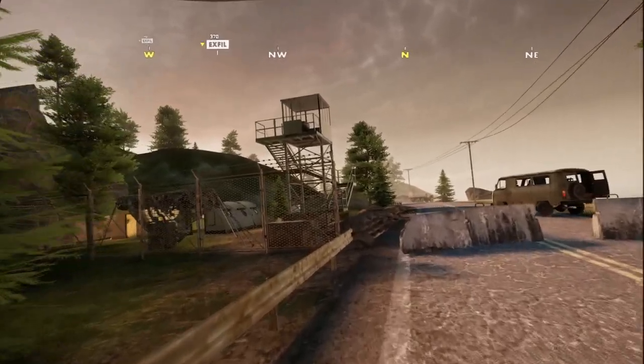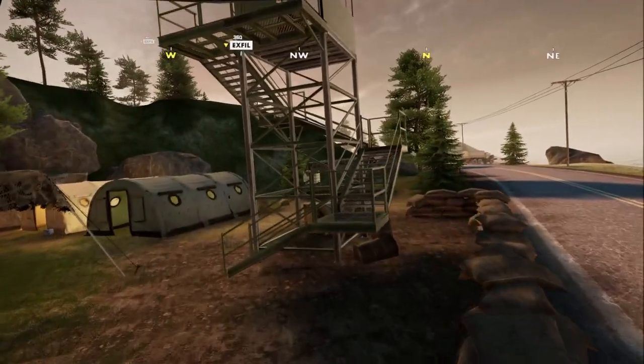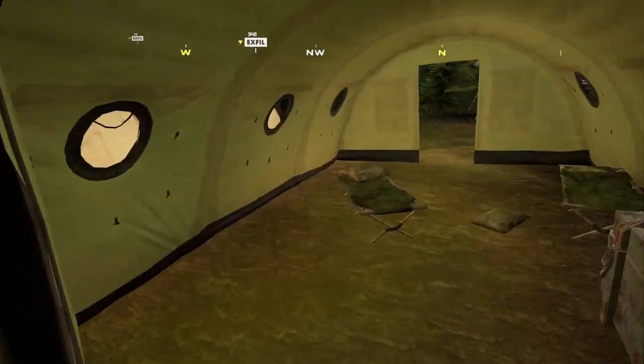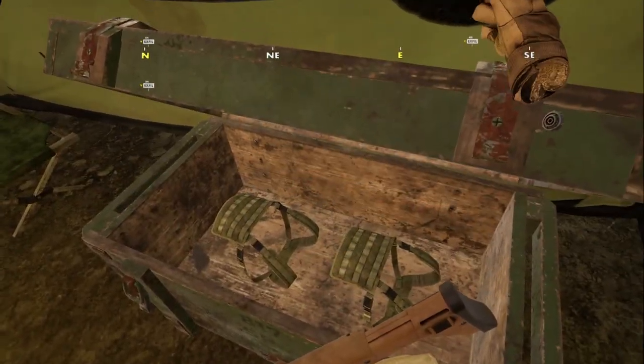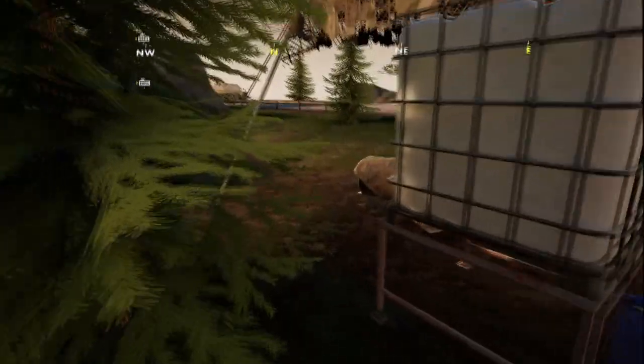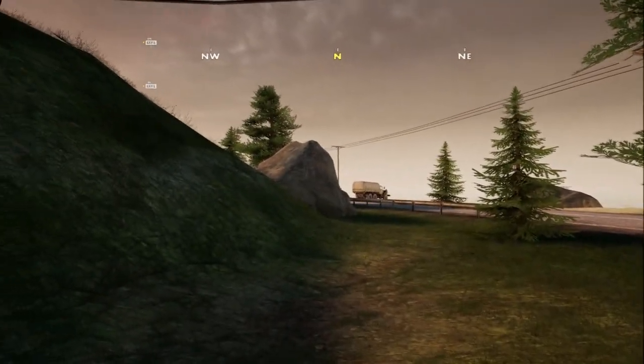Next is the checkpoint. There's a nearby spawn which will get you here pretty quickly. There's not a lot, but there's a weapon box, an armor box, a helmet box, and a few small boxes for loot. There are also a few loose loot spawns which do spawn guns from time to time, so you can come here for quick loot to get you going in your raid.